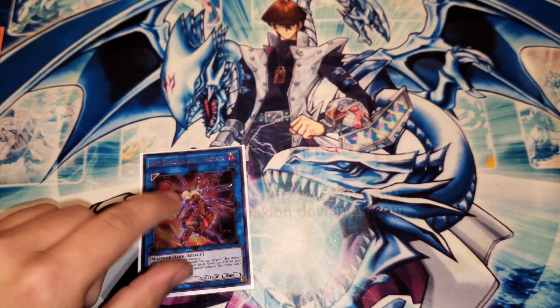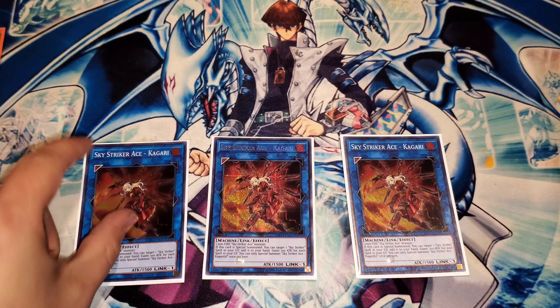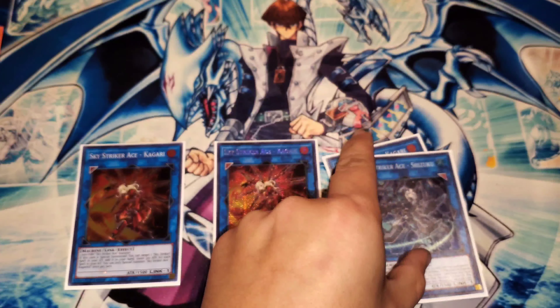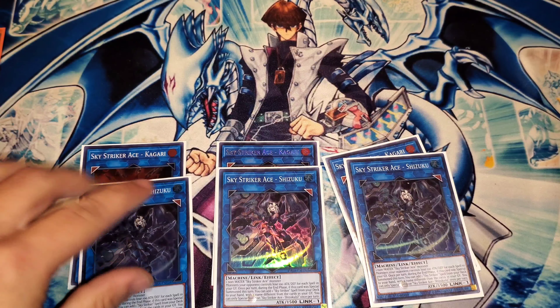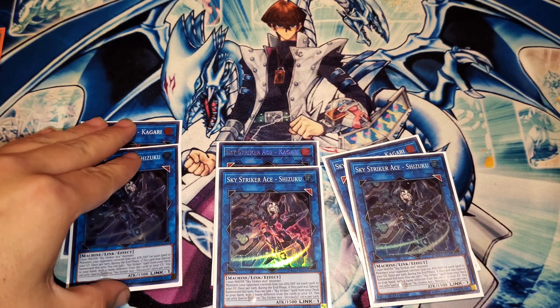Now for the extra deck, I am playing three Kagari — because it lets you get back Engage, Multi-Role, anything really that you feel you need from the Graveyard. It also boosts itself by 100 ATK for every spell in the Graveyard, which has actually come up in testing. Three Shizuku — great card. It allows you to search any Sky Striker spell from your deck to your hand during the end phase of the turn it was summoned. Thanks to Rei, you can summon Shizuku during either player's turn, so it's quite useful.